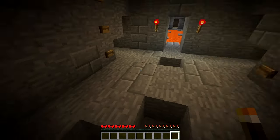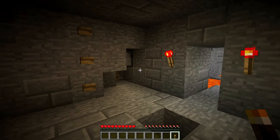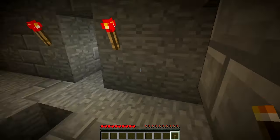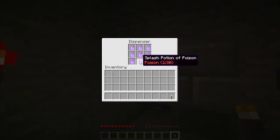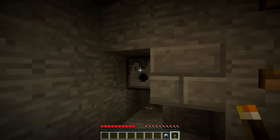This is level 7: traps. There's a tripwire there — it's probably going to shoot arrows at me. Splash potion — I'll take the fire protection!